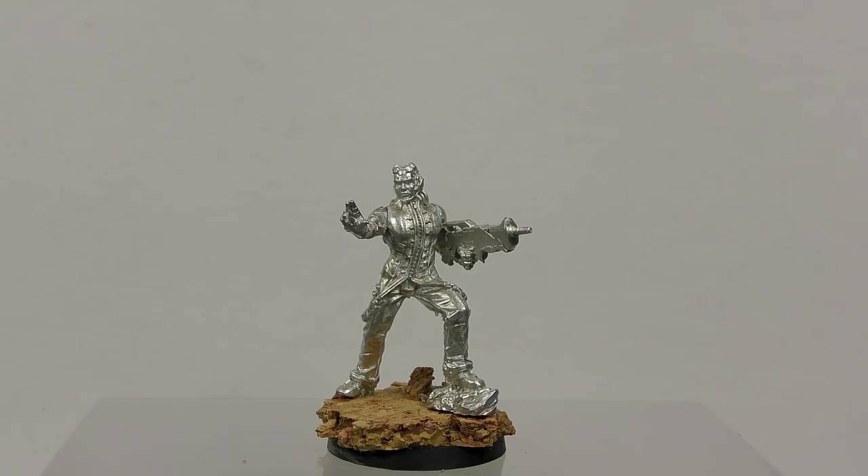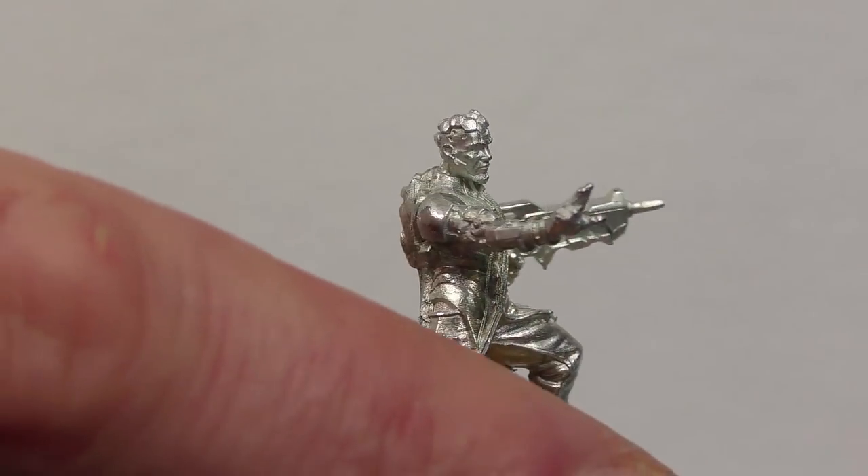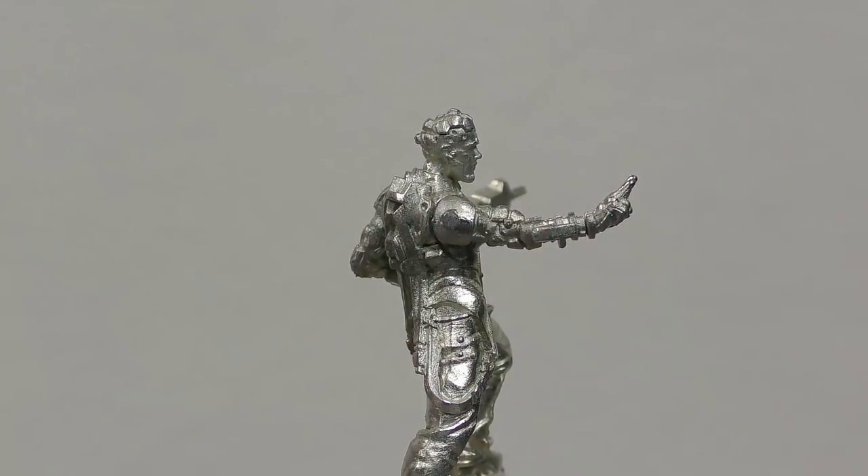Next up is a Deva Functionary, which looks a little bit like Vision from the Avengers — some kind of AI-controlled type. I'm new to the lore so apologies if I'm butchering the background. But it is a really crisp model. The detail on the head is remarkable — really crisp detail with hardly any mold lines. They were very easy to clean up.